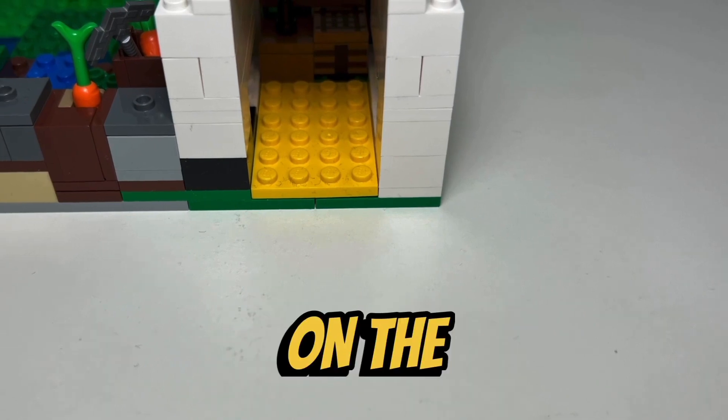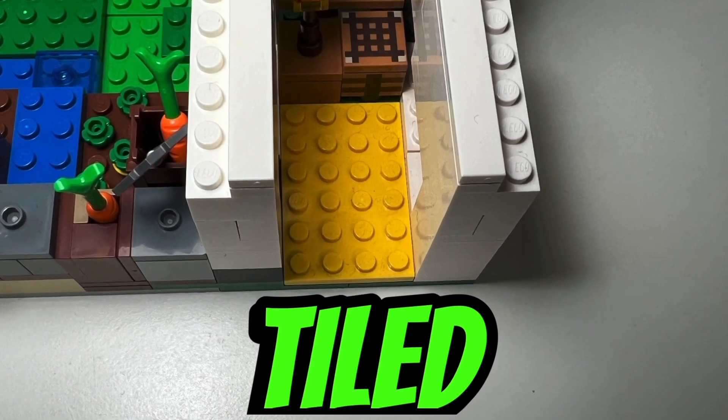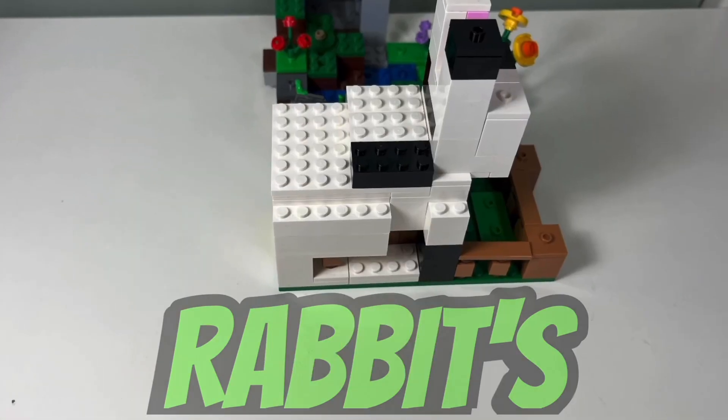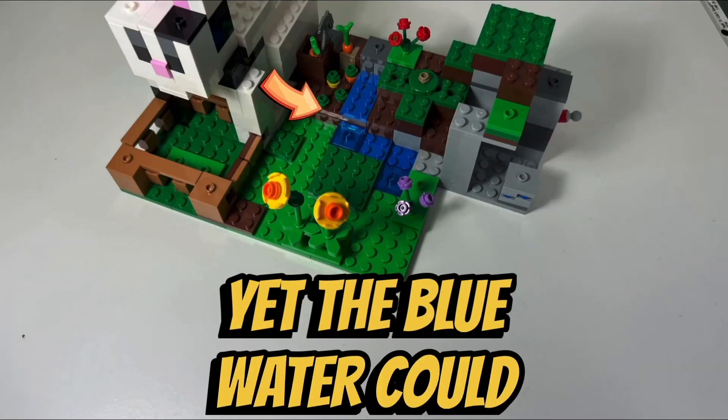I don't like all the exposed studs on the interior floor of the rabbit ranch — it would have looked better if all the studs were tiled up instead. However, the landscape is appropriately studded because the green studs look like grass, and the rabbit's exterior surface is also studded so it looks like fur. Yet the blue water could have been tiled.